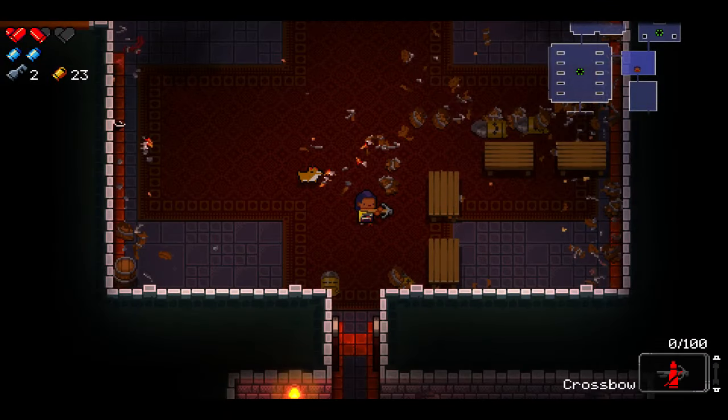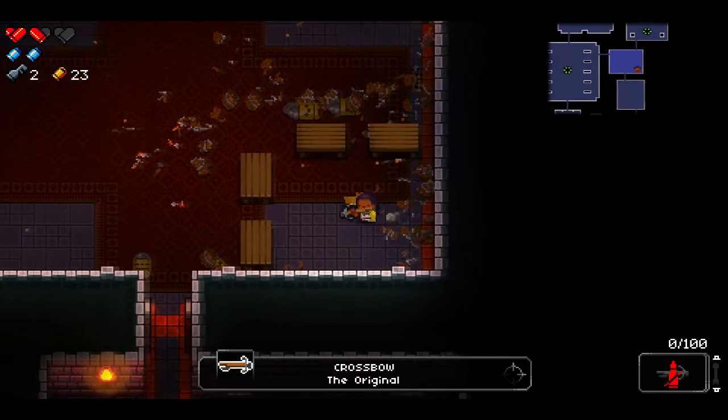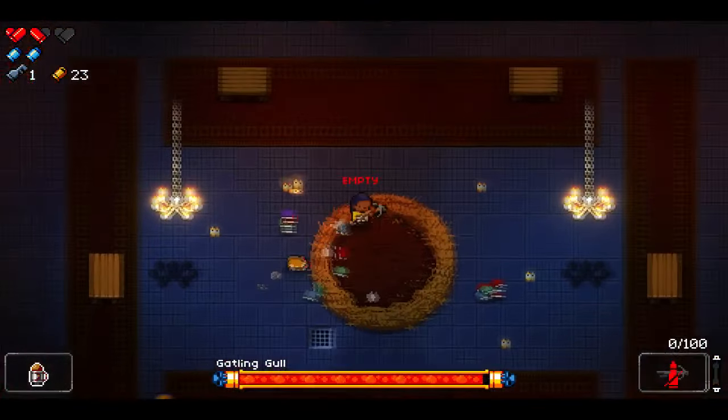Another thing not a lot of people know is that if a weapon runs out of ammo you can throw it by holding down the fire button. They can also then be collected and used again. However, I won't recommend using this strategy to fight Gatling Girl, because as you can see the damage is pretty poor and it doesn't really work out.